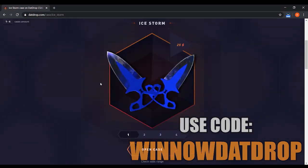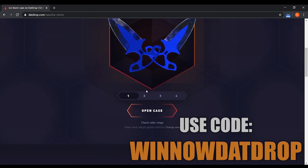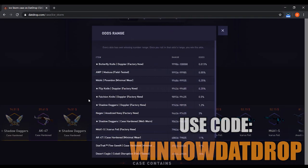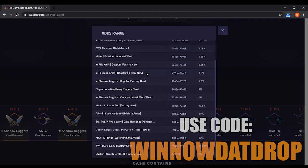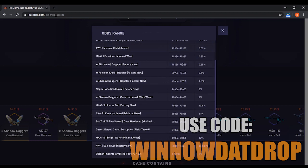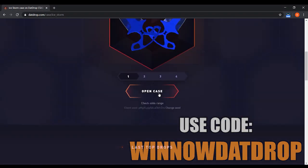Let's go to the Ice Storm one for instance. As you can see, you can open up to four cases at a time. You can also see the odds for each item as well — there's a bunch of items in this case. It lists out all the odds of getting each one because they are trying to be provably fair and they're not trying to scam you. They easily list out all the kinds of things that you would want to know, such as the percent chance to win something. That's how you would open a case.